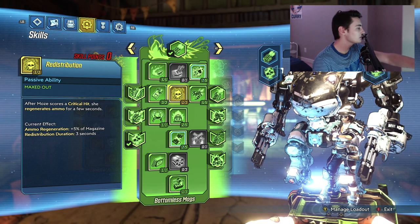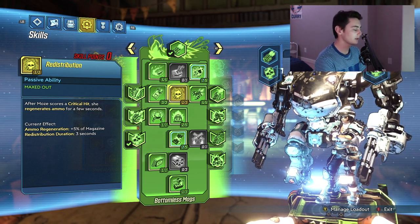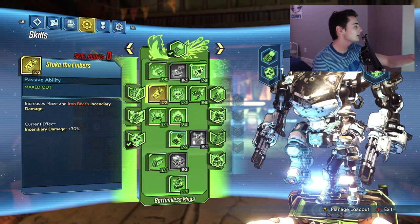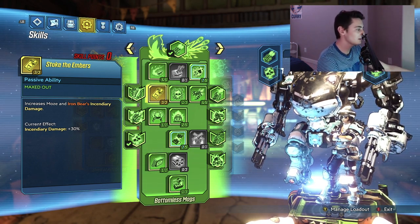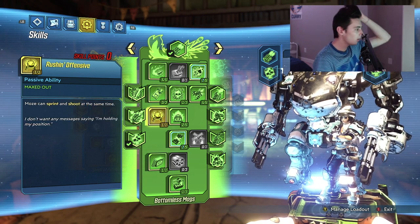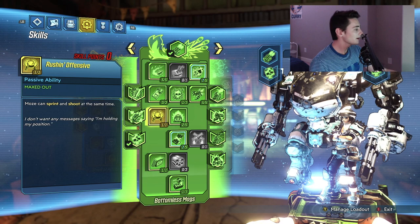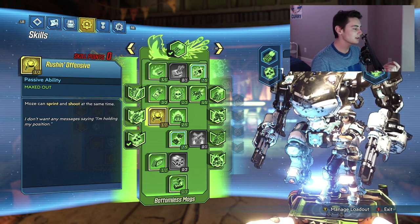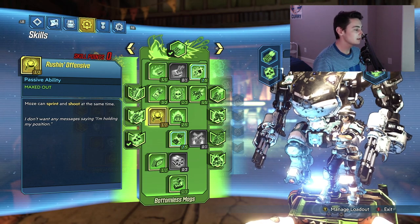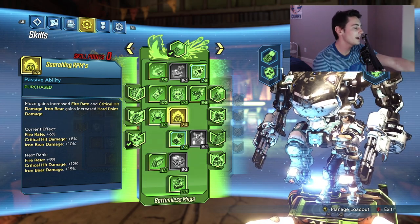Put one point into Redistribution: after Moze scores a critical hit, she regenerates ammo for a few seconds. You'll pretty much never have to reload as long as you're hitting critical shots. Put three points into Stoke the Embers: increases Moze and Iron Bear's incendiary damage by +30%. Put one point into Rushin' Offensive: Moze can sprint and shoot at the same time. This is opinion-based — if you don't want to sprint and shoot, just put that point into Scorching RPMs instead.